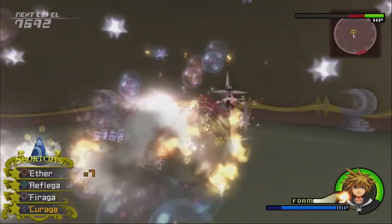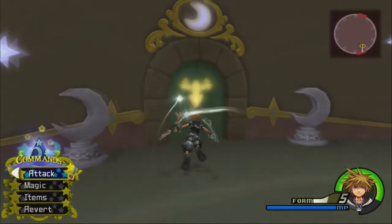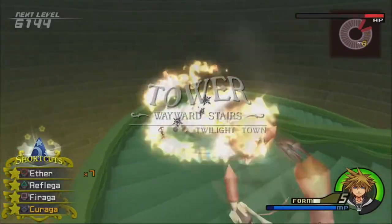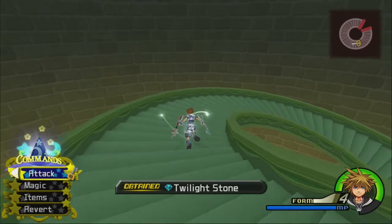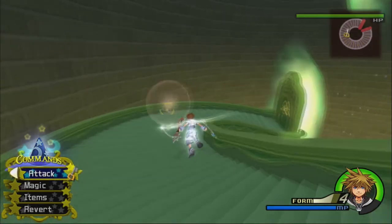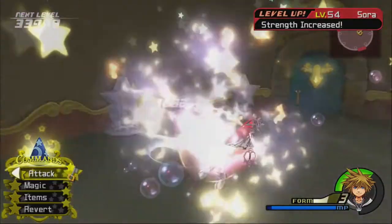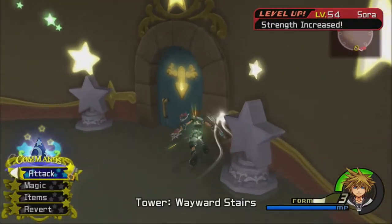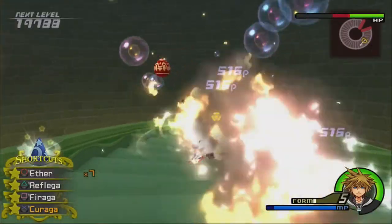You guys kind of know the drill for how leveling up works. I got a Nobody Guard - I think I already had that though. Well, I can always sell it for money. I got a Strength level up, that's nice. I got another Nobody Guard. Those Lucky Strikes are really working out for me.